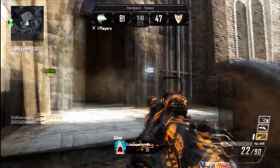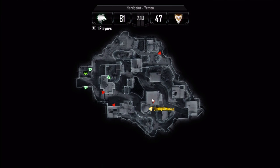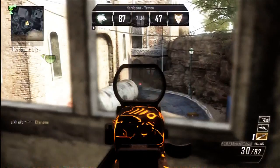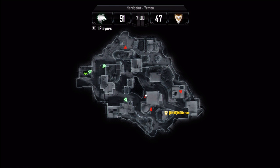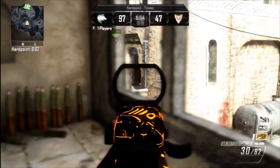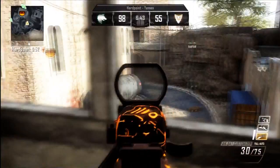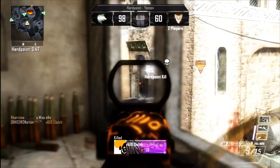I take out this guy and I have a decision to make: I can sit in the hardpoint and try to take out anybody that comes for it, or I can try to set up spawns. I decide to turn around, I don't go in the hardpoint, and I try to control spawns by being in this back corner. I'm not trying to cause a disturbance because if I go in there and I die, they're going to have complete control of the spawns — that's not the most advantageous spot for our team.